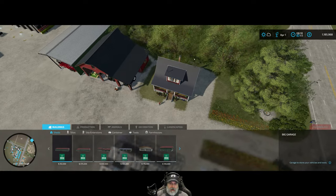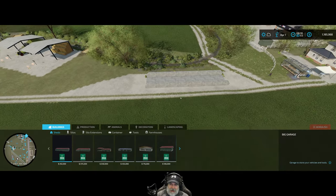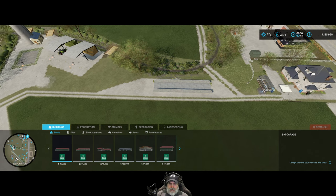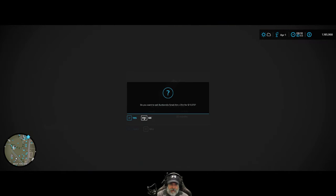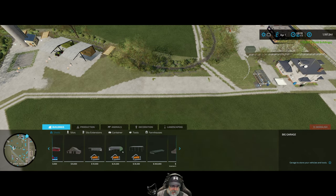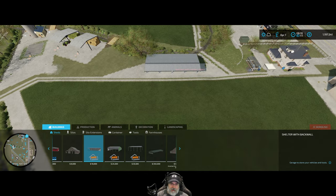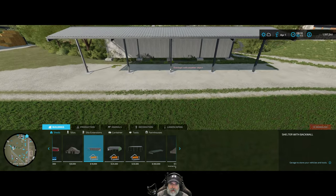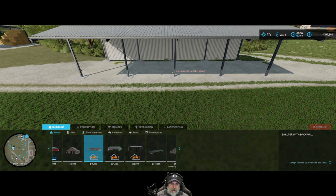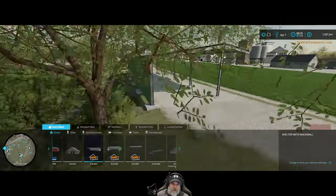I finally got all the silage out of this bunker and I'm thinking about deleting it. We get $11,000 for selling it, so we're just going to do it and put another easy shed in here for $10,000. We need to turn it this way and just have another shed over in this area. Okay, it's a done deal — now I have another shed to put some things in.